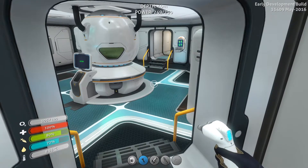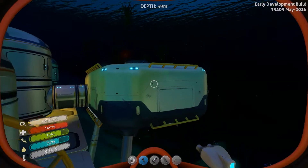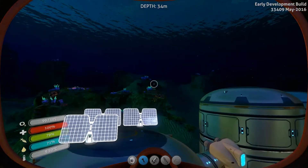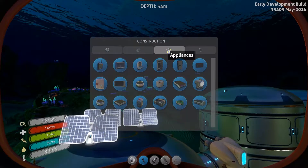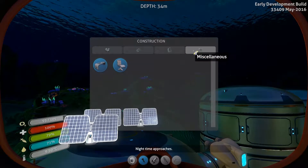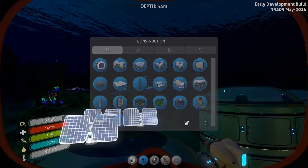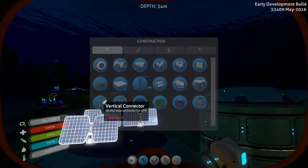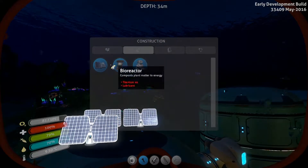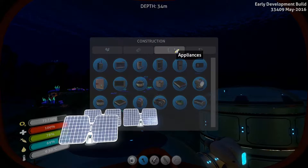Hey guys, welcome back to Subnautica. Now, last time we built a thermal generator, but I'm honestly not sure if it's powering my base. And so I wonder if I even have the means to make this. Supposedly there's something called a power transmitter — I don't know if I have to know how to make it. It makes 50 power a minute. Okay, yeah. So we solved that.